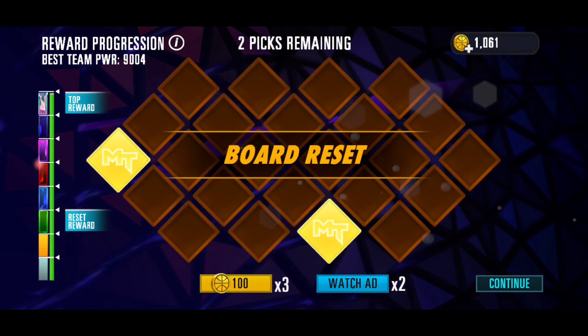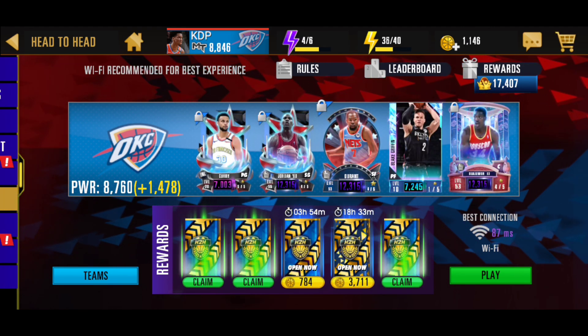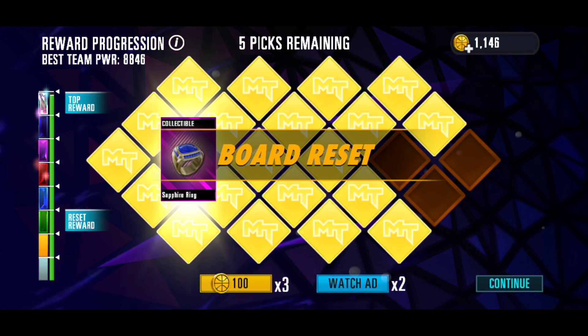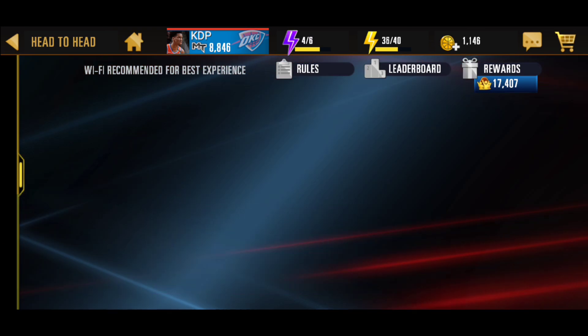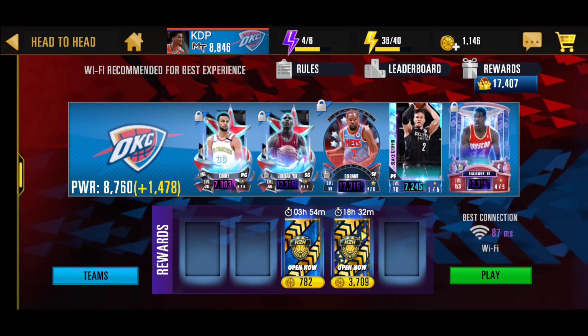Hopefully we get our diamond card soon because I don't really want to keep recording - this is about to feel like a whole hour if we don't get it. We are back with more head-to-head packs and we need to hurry up and get this diamond card, so we're gonna start doing these a little bit faster, waiting until we get up to three gold packs. We get an amethyst Giannis from that first go pack. Next pack an amethyst Jayson Tatum, and for the last pack an amethyst card - straight amethyst. I'll be back with some more head-to-head packs.